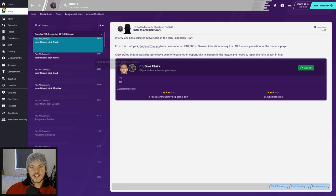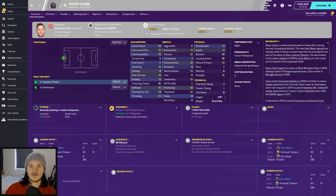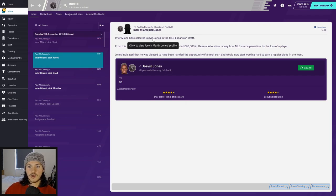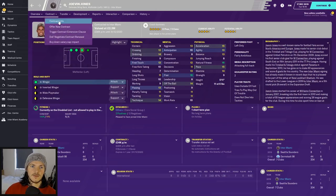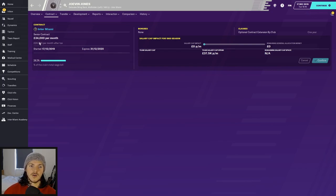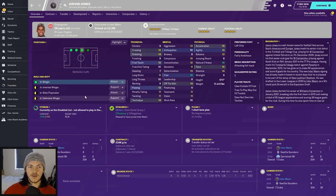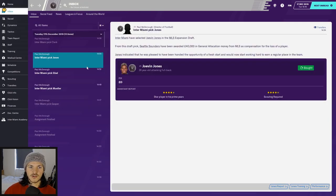The Expansion Draft is done. First I picked Steve Clark — experienced goalkeeper, three-star coaches' rating, 33 years old, on £8,000 a week. Not sure if he'll be first choice. Next was Jovin Jones — on a senior contract at £34,000 a month, a costly one, but an attacking fullback who can play all across the left side. Four and a half stars from coaches, good flair, dribbling, and going forward — not so great defensively. Not sure yet if he'll be left back or left mid.